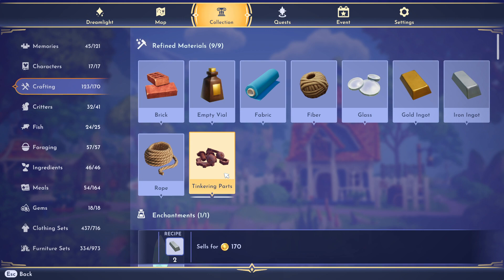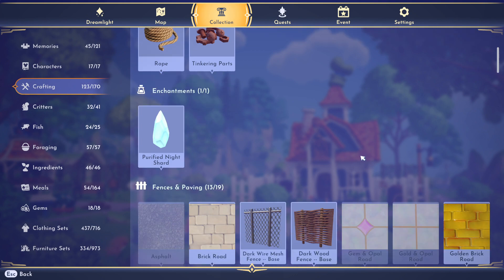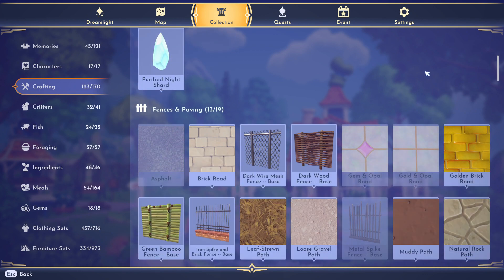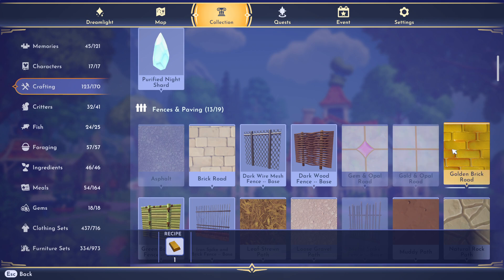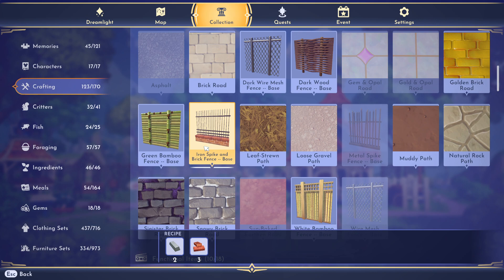Gold ingots take five gold ore to make. Tinkering parts can be crafted with two iron ingots. The crafting tab also covers enchantments and purified night shards with their recipes and sell values. There's a paving and fences section — dark wood fence takes five dark wood; golden opal road needs a gold ingot and stone; the iron spike and brick fence road takes two iron ingots and three brick.